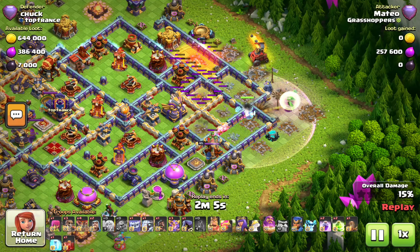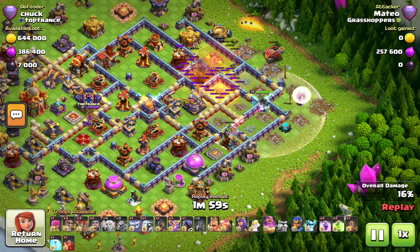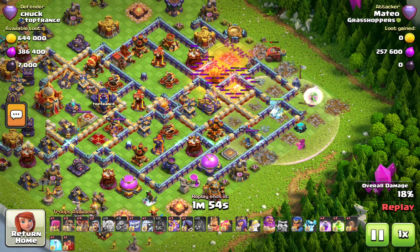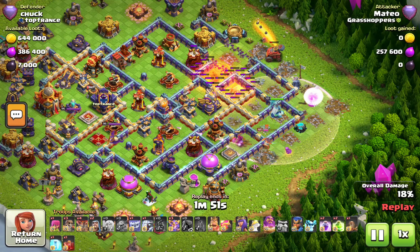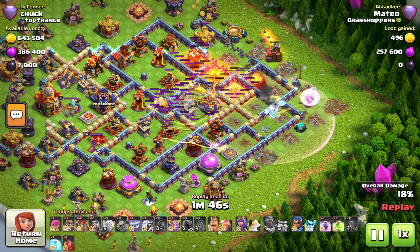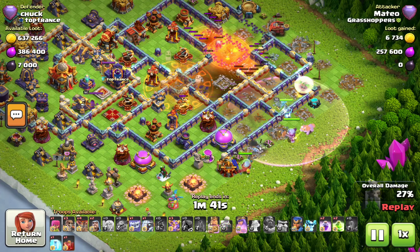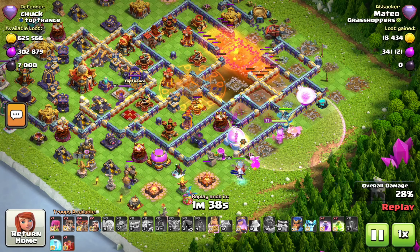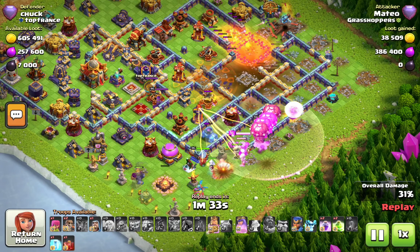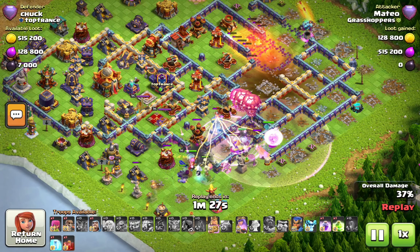The flame flinger is giving a nice funnel on the top side. The warden pops on the eagle — earthquake first, always drop the earthquake first. He pulls the warden with king and witches, going in with the yeti on the left. It's a late funnel and the king unfortunately goes to the outside — then walks back in.